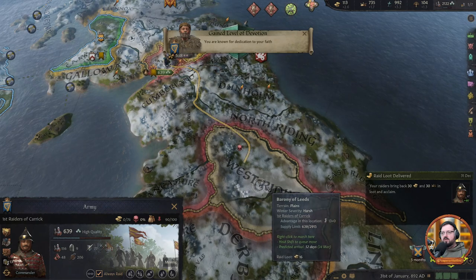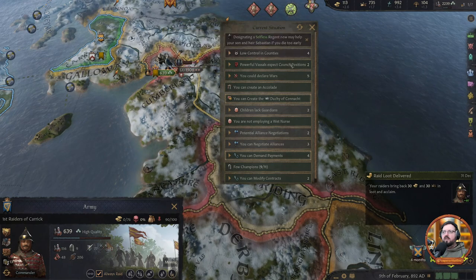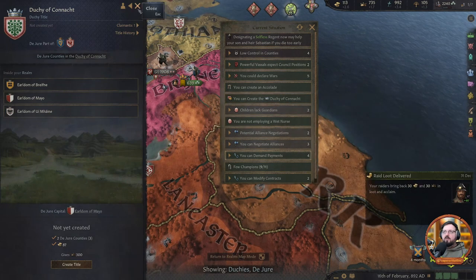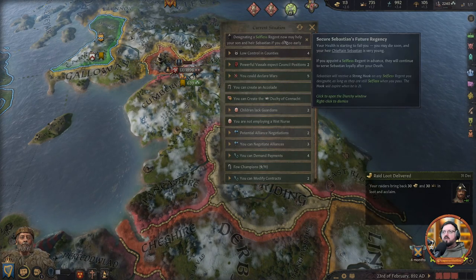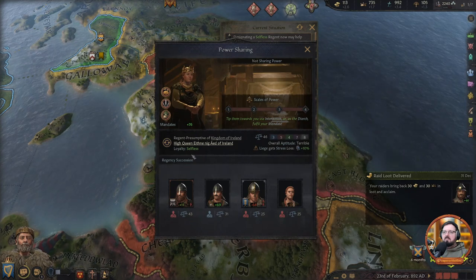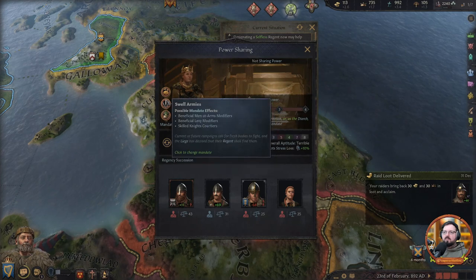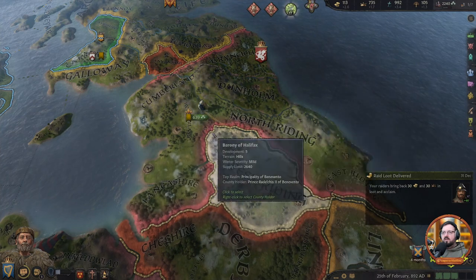We're known for our dedication to our faith. We can create the Duchy of Connacht, which we're not going to do — the Duchy is going to be created anyway for one of our children. There's a suggestion about designating a selfless regent for our son and heir Sebastian. She is selfless, so let's put her to swell our armies — that's what she does if she ever becomes regent of all lands.